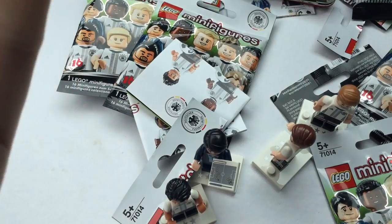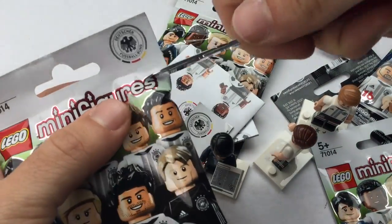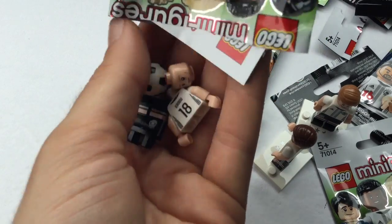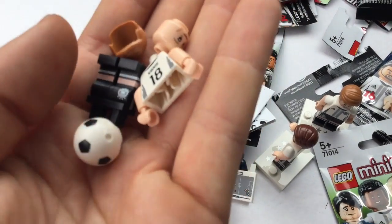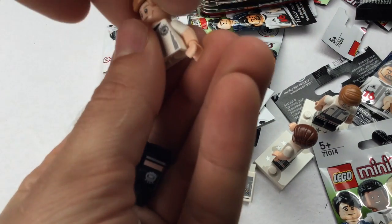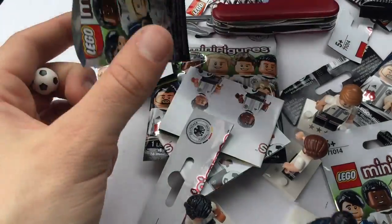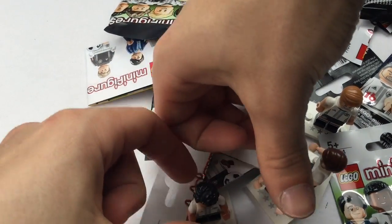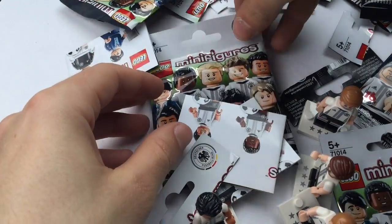Guys, this doesn't happen quite usually. Usually I get all the minifigures the same. Here I hope this is another new one too — Toni Kroos! Guys, this is unbelievable. You can't feel the figures through the packaging because they all are the same shape, I think, so there is no way to tell them apart. Oh, I forgot something — here's a plate. Wow, already so many different figures!